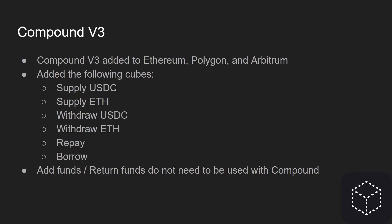Compound V3 is available on those networks and we've added the following cubes: supply USDC, supply ETH, withdraw USDC, withdraw ETH, repay, and borrow. Another thing to note with the Compound cubes is you don't need to add funds and return funds using Compound, so you can still do complex strategies such as debt swap and collateral swap with Compound.